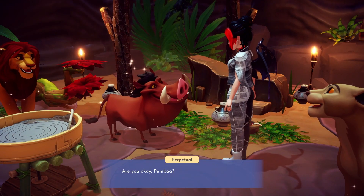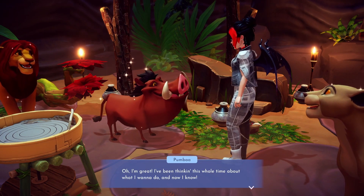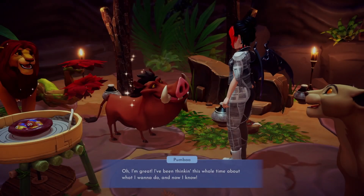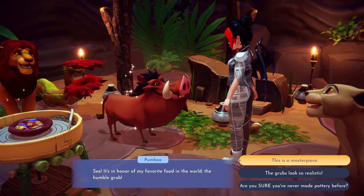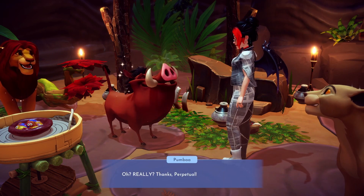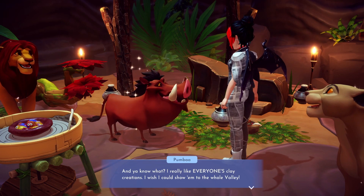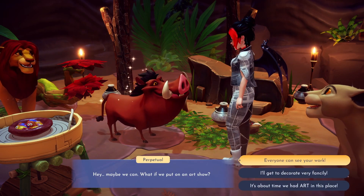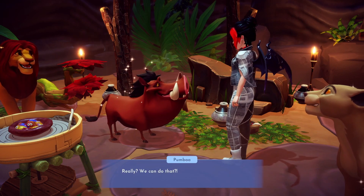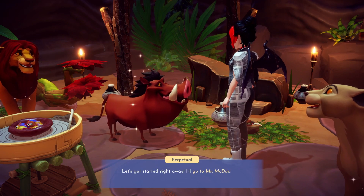Now we just need to check in on Pumbaa to see if he's decided what to do for his first pottery project. After some thinking, Pumbaa decided to make a pottery piece to remind him of his favorite food — a plate of grubs — and it looks super cute. Pumbaa loves all the pieces everyone has created and wishes there was a way he could show them to everyone in the valley. We tell him we could definitely do that by putting on an art exhibition, and we know just what we'll need to get it set up.